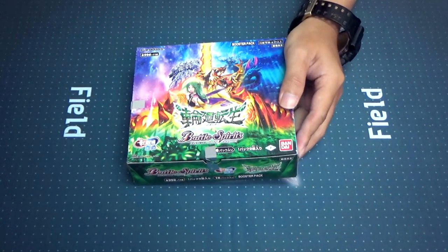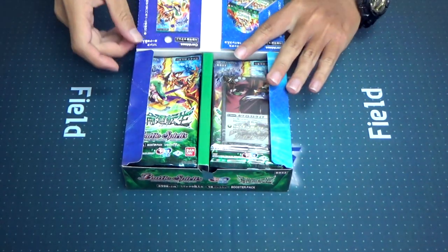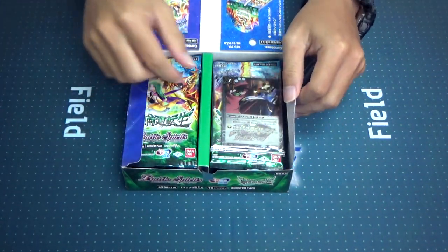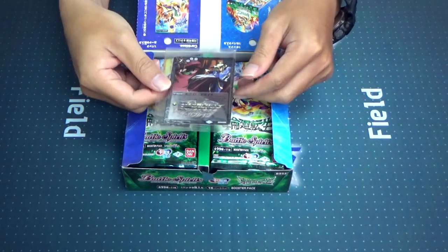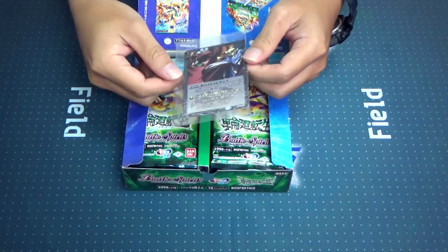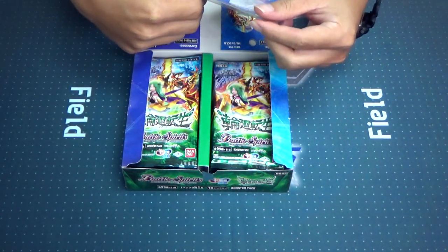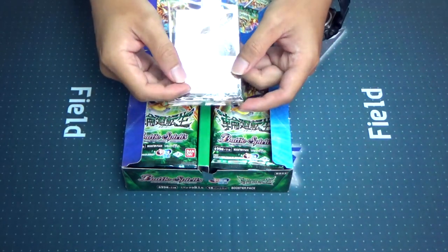Alright, moving on. When you open the box, you'll be greeted with one of the six box topper CPs as I mentioned earlier, while the rest are inside. Here is just one of those CPs out of the six box toppers. It looks pretty cool and it is in a very nice 3D foiling for the Saga Brave at the bottom.